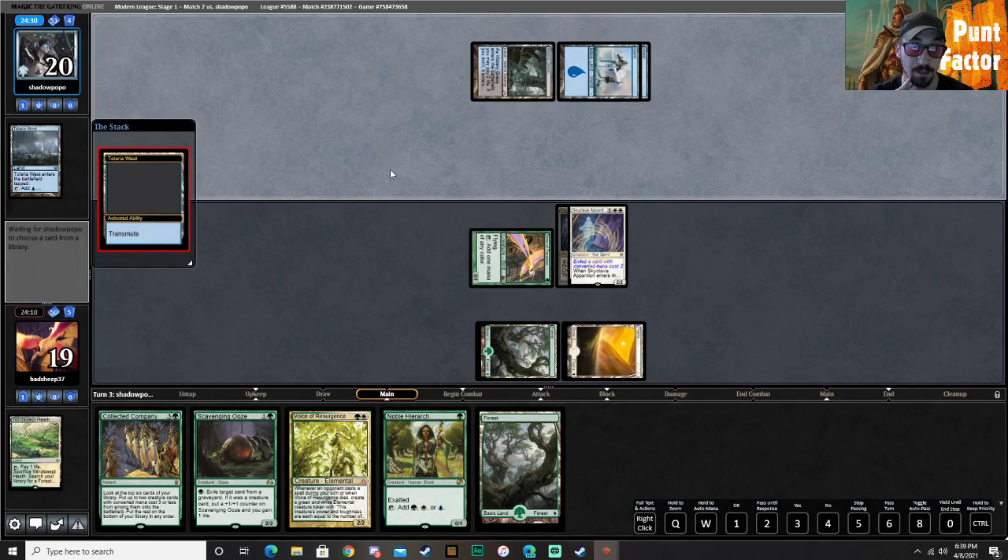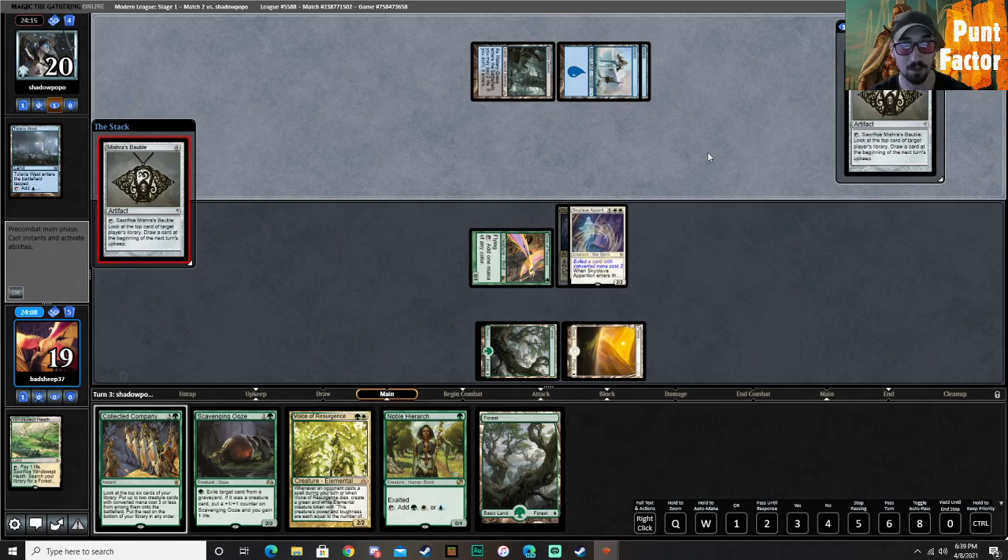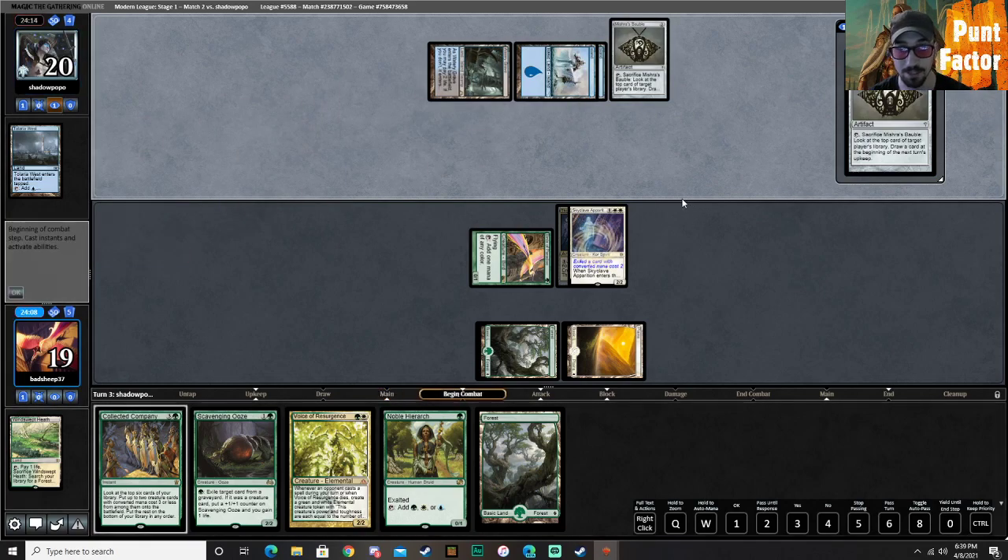They do tap out. Urza in the West — what are they going to get? They show us. If they get a Goblin, which I kind of assumed, we're going to go ahead and grab a Scavenging Ooze.